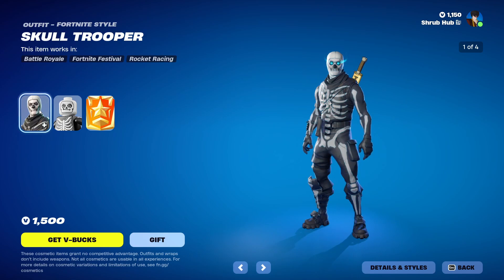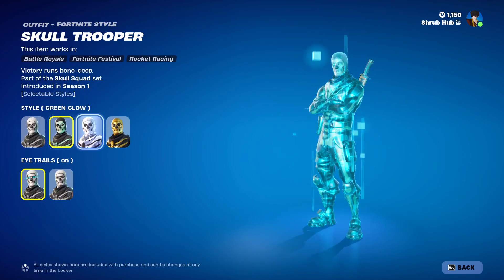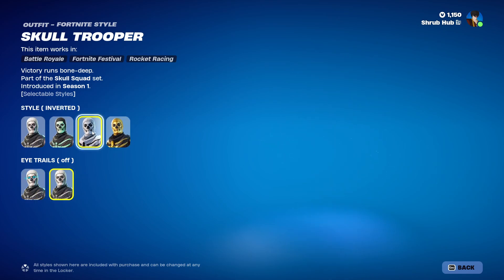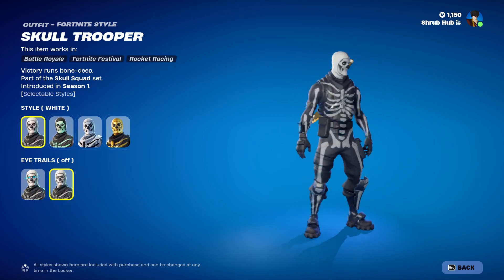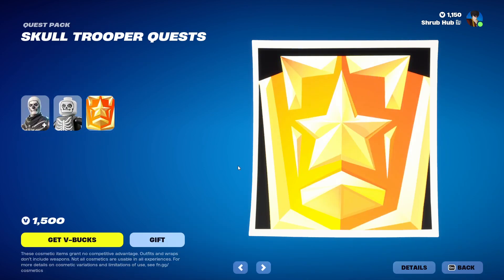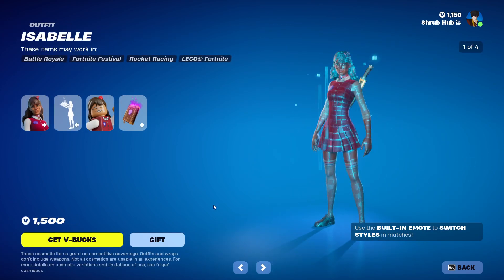Then we have Skull Trooper here, back for the thousandth time. He's from Scene 1 and has the Green Glow, Inverted, and Gilded Skull Trooper edit styles. You can also turn off his eye shell to make it a bit more OG if you don't have a purple Skull Trooper. This is his alternate style. And then there's the Skull Trooper Quest — you can complete it to unlock a Ghost Border back bling, though we sadly can't view it.